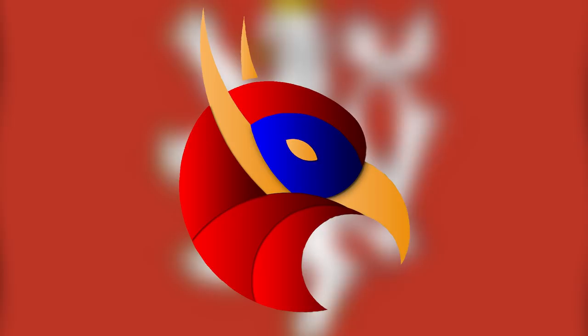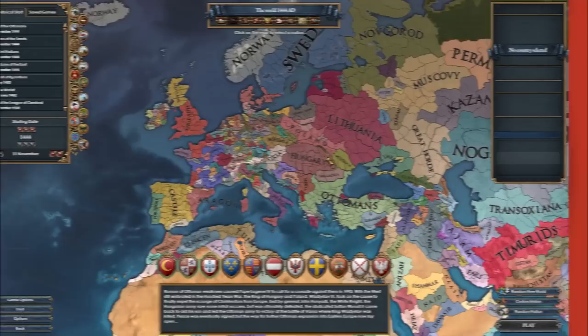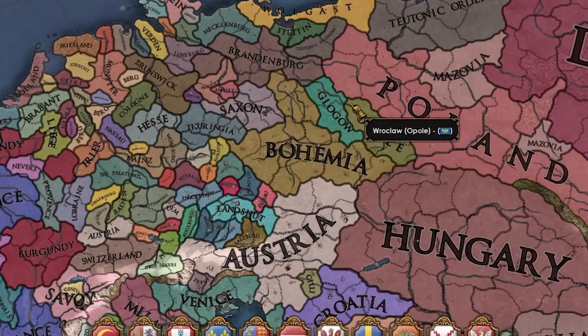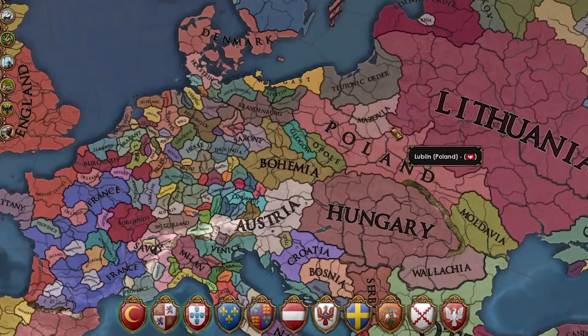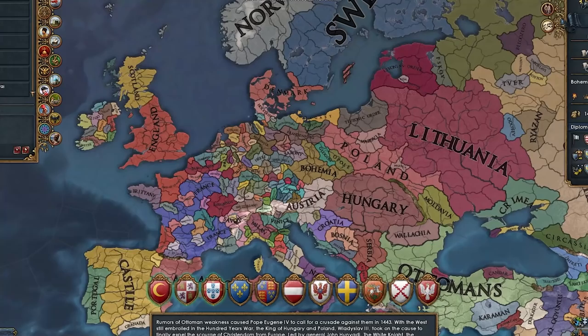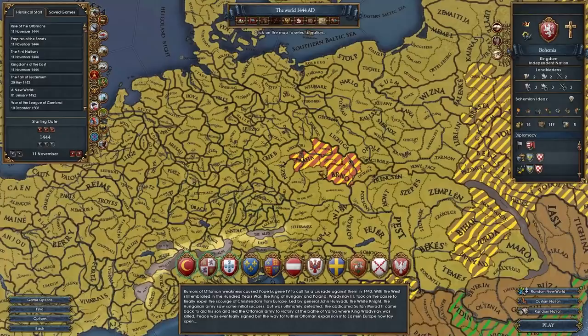Hi everyone, and welcome to today's video where we're going to be continuing the A to Z challenge — the challenge where we play every nation in EU4 in 1444 that is unique enough, in alphabetical order. This week we're back with a big, very popular nation: Bohemia. We have the option of going Hussite, which we will of course be doing in this challenge.